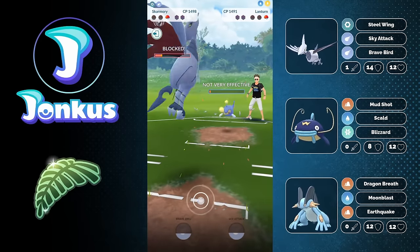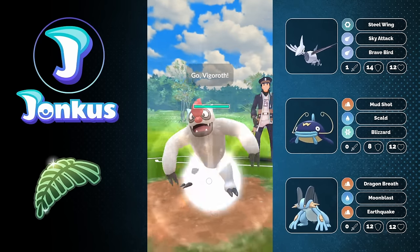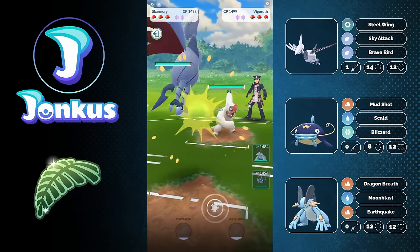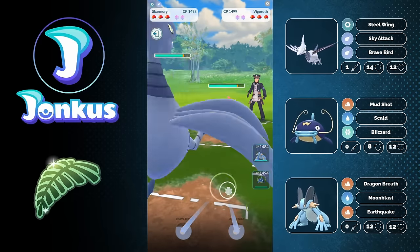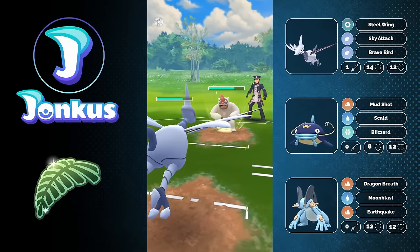We farm down the Lanturn with Skarmory and win the game. Next opponent — Vigoroth in the lead again, what a surprise. We can still deal with it. You kind of want to swap out eventually because if they have a Grass-type, you need your Skarmory.